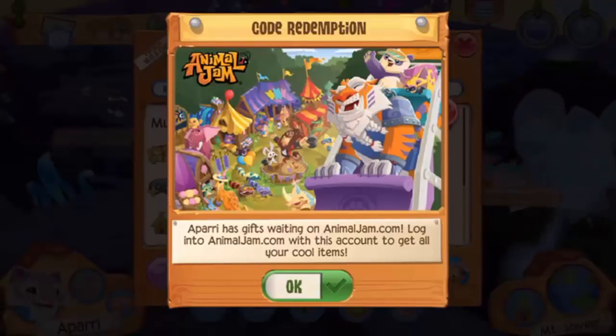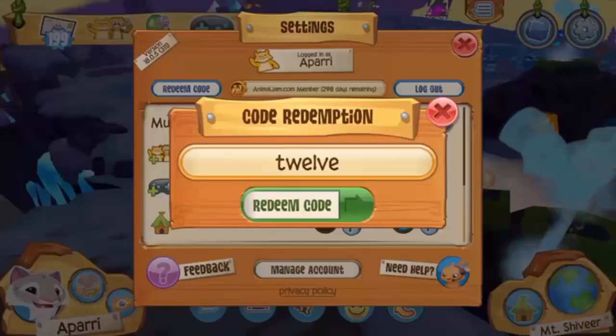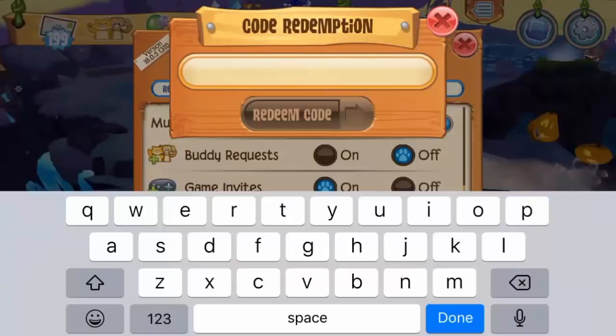A random pop-up called 'Code Redemption' appeared on my screen. It says: 'A party has gifts waiting on animaljam.com — log into animaljam.com with this account to get all of your cool items.' So by redeeming that code I also got some free items on animaljam.com, which is pretty cool.